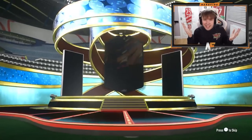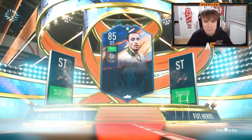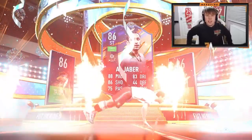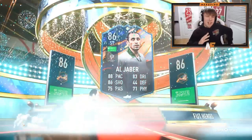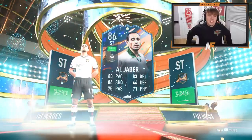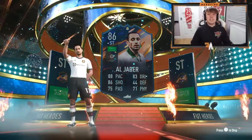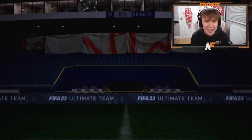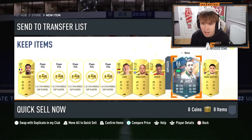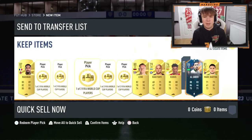It's a normal Fut Heroes pack. I just spent 2,500 FIFA points - about 15 quid - on Alawar. No no no no no, you've got to be joking me. I just spent 15 pounds on this guy? That's a joke, right? They're trolling. I already own him - I already - whatever. Let me just get through the player picks and hopefully stop crying.